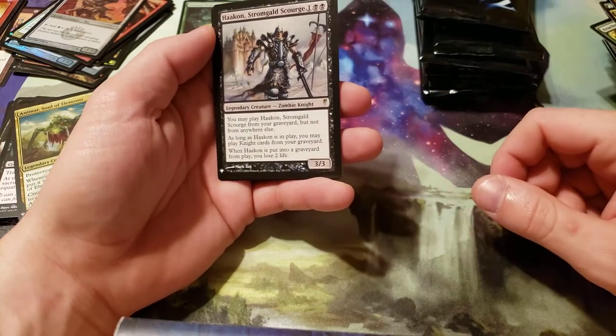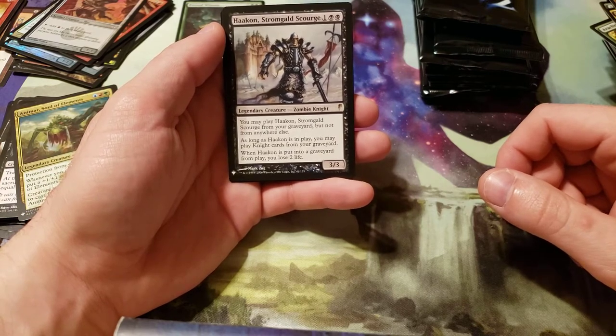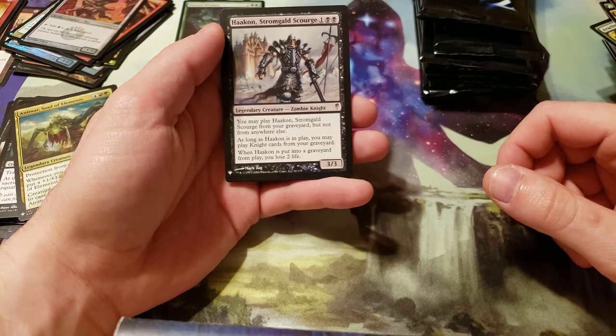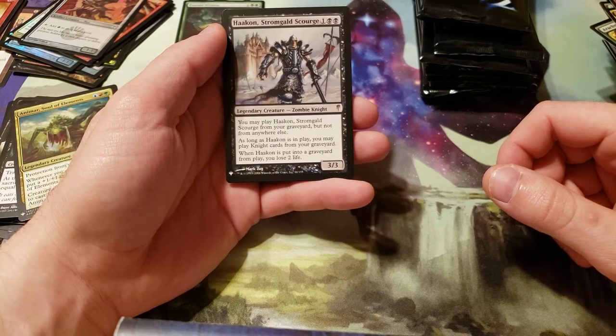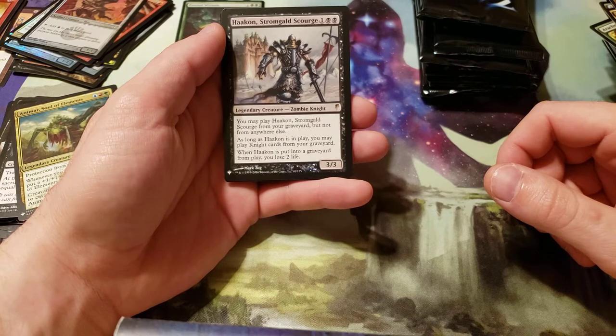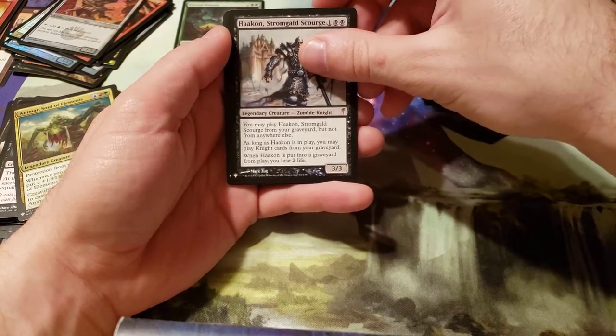Grim Contest for our multicolor. An Arcane Sanctum for our colorless. And then we got a Harkon Stormglad Scourge. Costs three — one generic and two black. You may play Harkon Stormglad Scourge from your graveyard, but not from anywhere else. As long as Harkon is in play, you may play night cards from your graveyard. When Harkon is put into a graveyard from play, you lose two life.